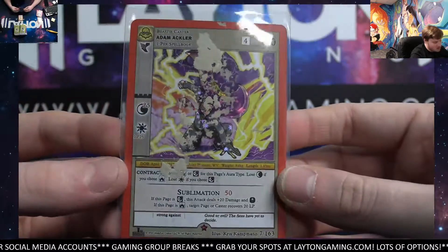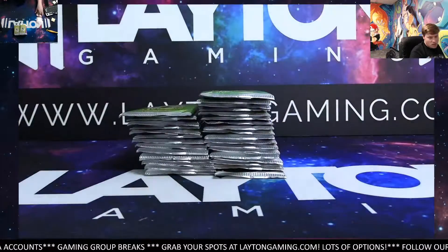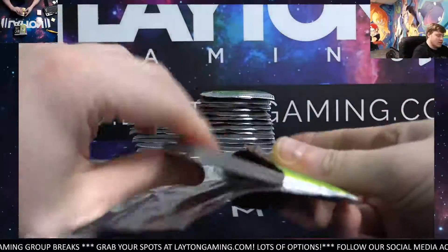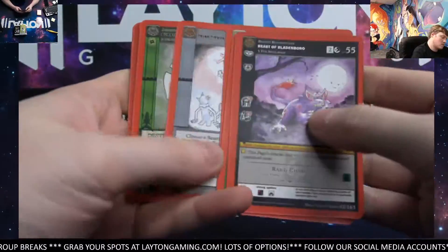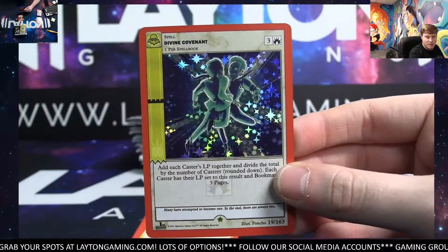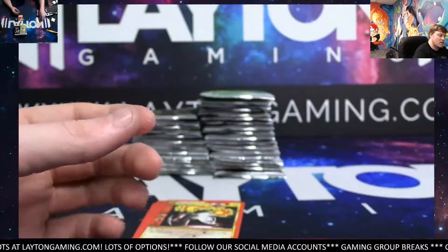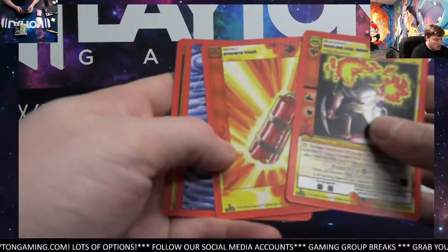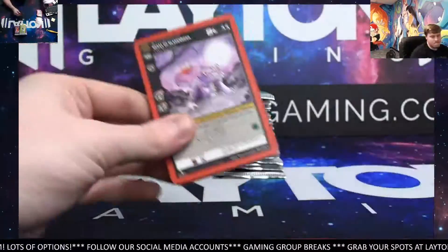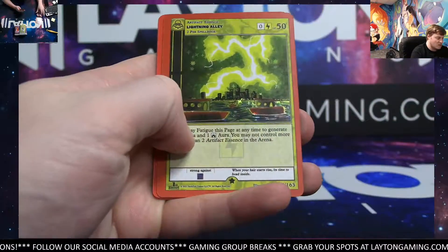Very sorry about that, Jacob. Guardian Angel. That is really weird. Let's hope that is not on any other ones. Full holo — Divine Covenant! Nice way to turn it around. We did just have an Adam Eckler full for you — that's the better of the two cards, anyways. But yeah, that was certainly strange. Never have seen that. Lightning Alley full. Nice. Grafton Monster.